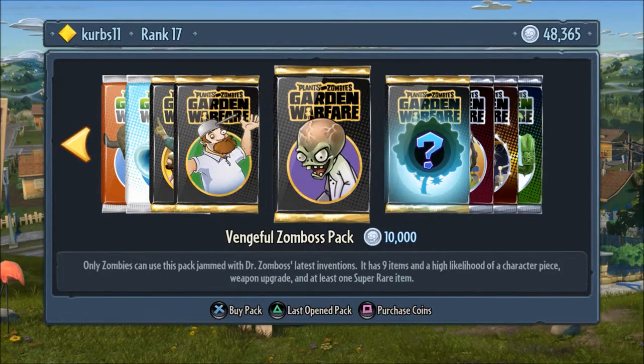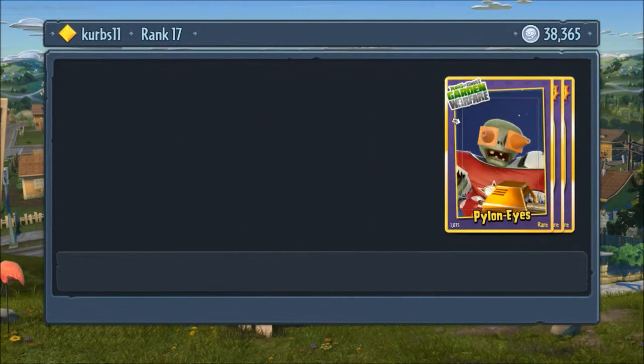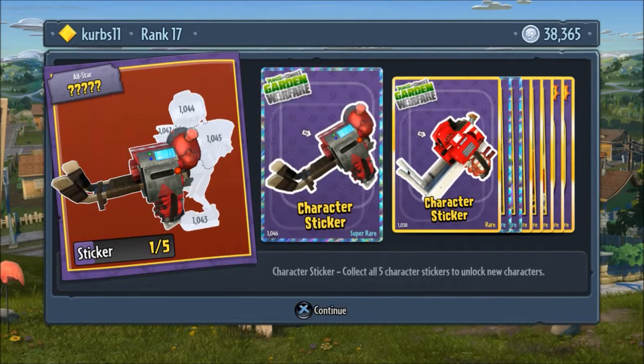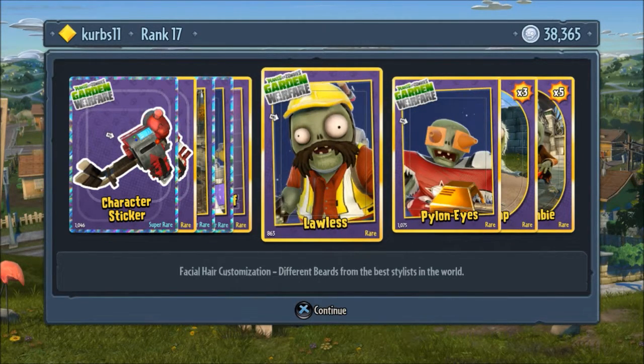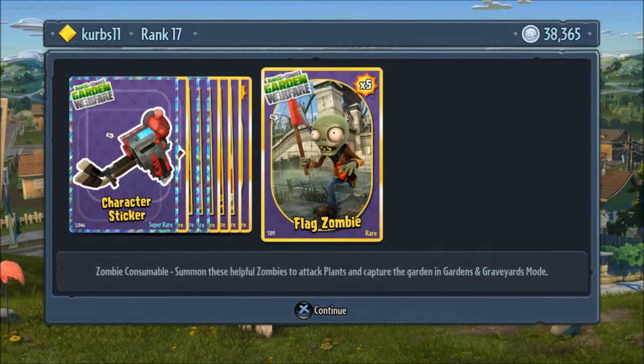Now a vengeful zon boss pack. Ooh, we're getting all rare and super rares! Another All-Star, another All-Star, multi-rocket, multi-rocket — amazing! What's better than launching a ZPG? Launching many ZPGs! While smaller than the standard issue ZPG, these zon boss rockets still pack a mighty punch. Scanner, extra stash of ammo, lawless, pylon eyes, yeti imp times three, and flag zombie.